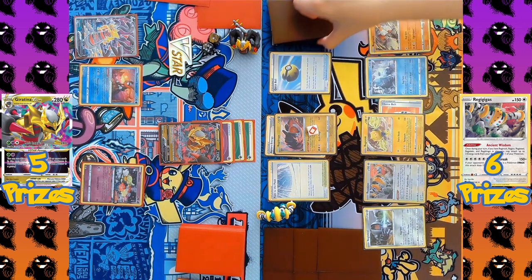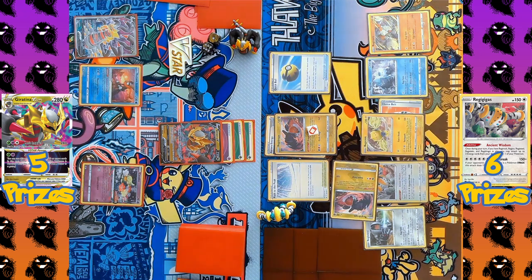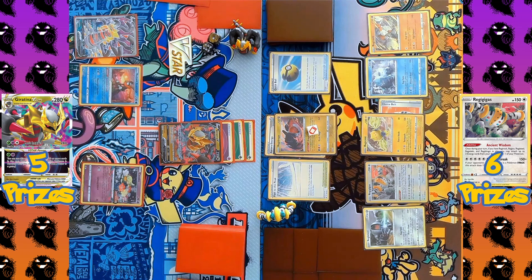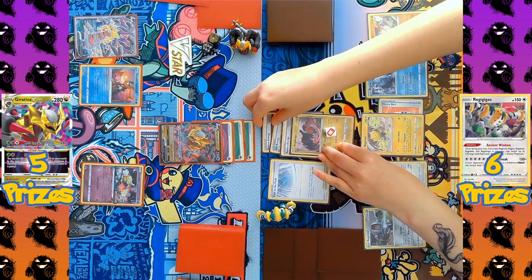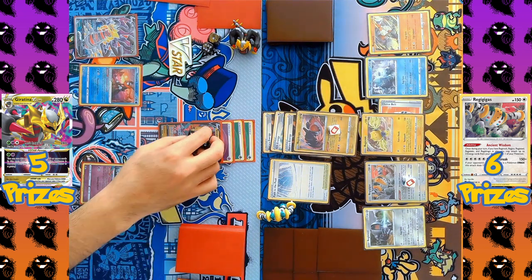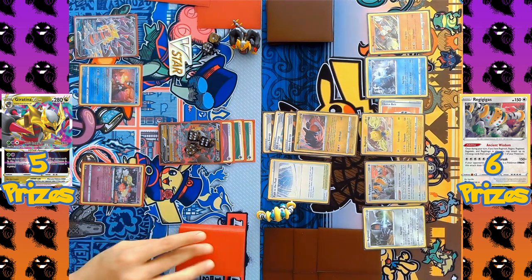A Quick Ball discards a Gift Energy to retrieve the second Regidrago back to hand, anticipating that the active Regidrago will be KO'd soon. Regigigas then activates its ability Ancient Wisdom, accelerating up to three discarded energy cards onto any Pokémon. An Aurora Energy and a Gift Energy are attached to the active Regidrago, powering up its Giant Fangs attack, which hits the Giratina for 160 damage.